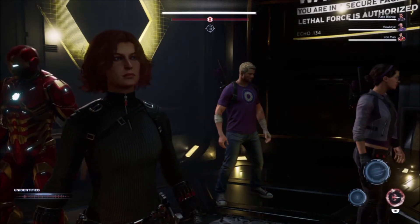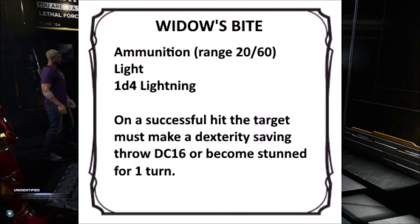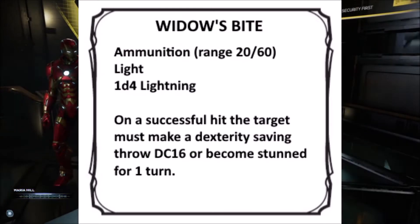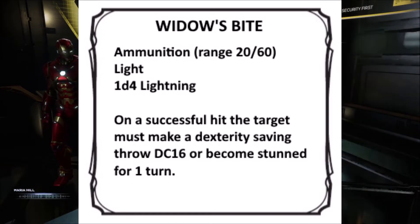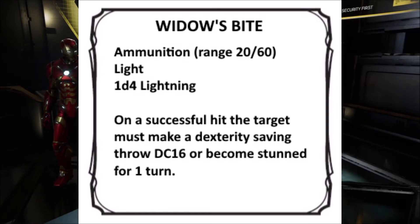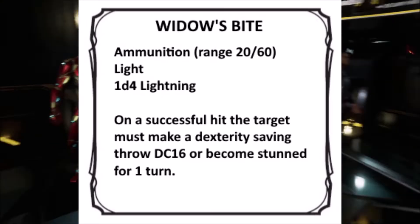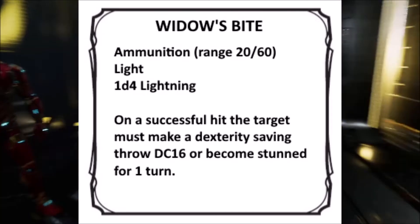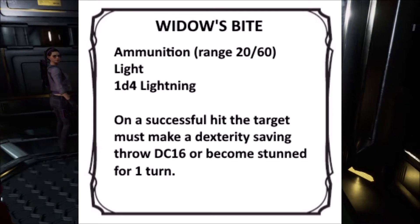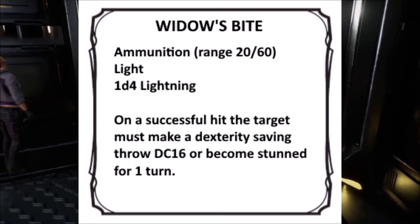I've also created a homebrew item based on the Widow's Bite weapon. The weapon will function like a modified hand crossbow, but it's attached at the wrist, meaning it doesn't have to be drawn. The weapon has less range and damage than a crossbow, but can stun opponents and deals lightning damage. The Widow's Bite is also counted as light, meaning that it can be easily dual-wielded. Finally, the weapon can be used as both ranged and melee, meaning it will receive no negative effects when being used in close quarters.